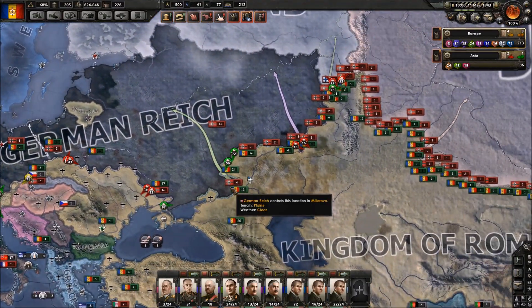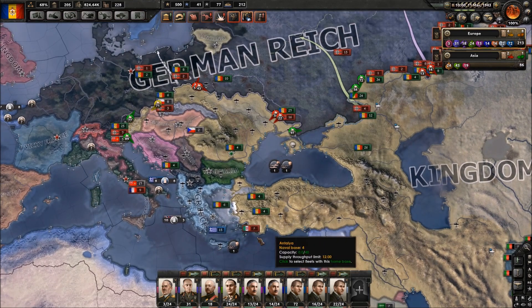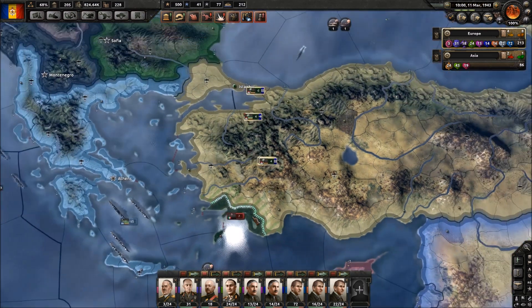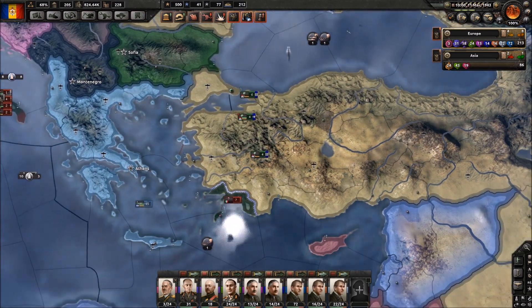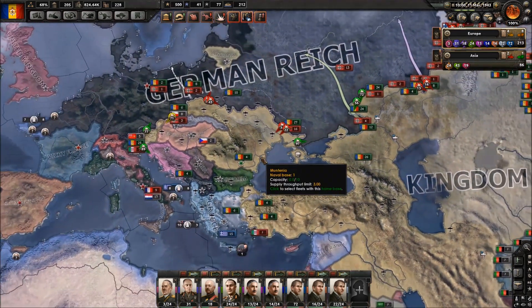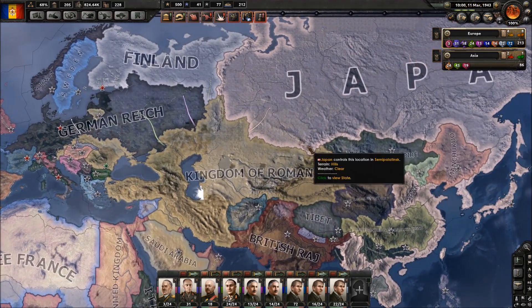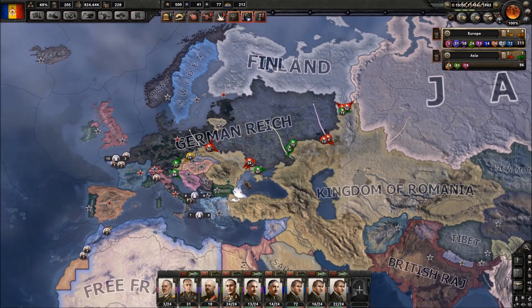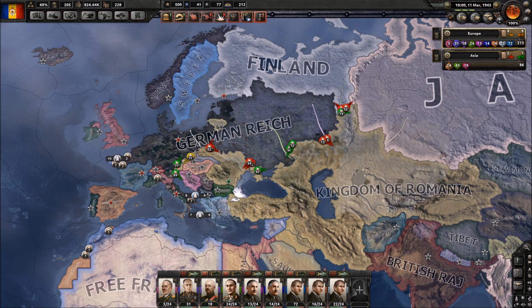I'm going to have to probably make some new arrangements to our armies because they're not fully up to date right now. I hope that we can definitely contain the Italians in the south - it kind of bothers me that they're over here. I definitely don't want Hungary to increase their autonomy, but overall it's not that big of a deal. If we win the war, I'm fine with Hungary increasing their independence, I guess. Anyway, that was it for this episode - I hope you guys enjoyed, and I'll see you guys next time. Bye-bye.